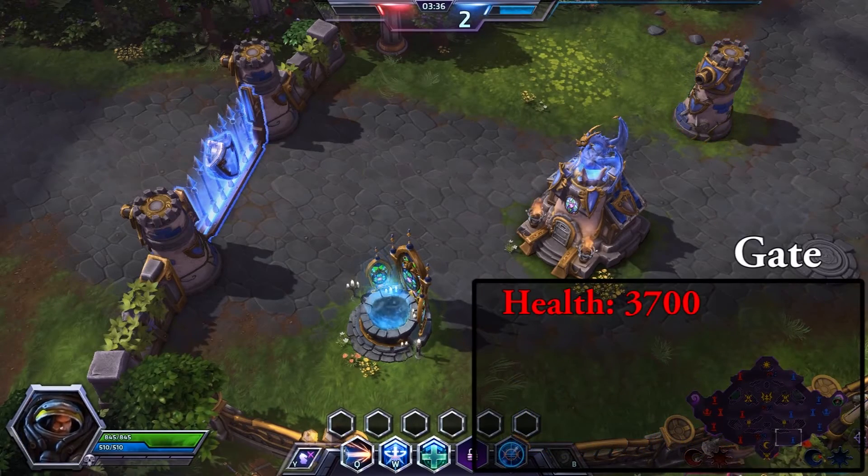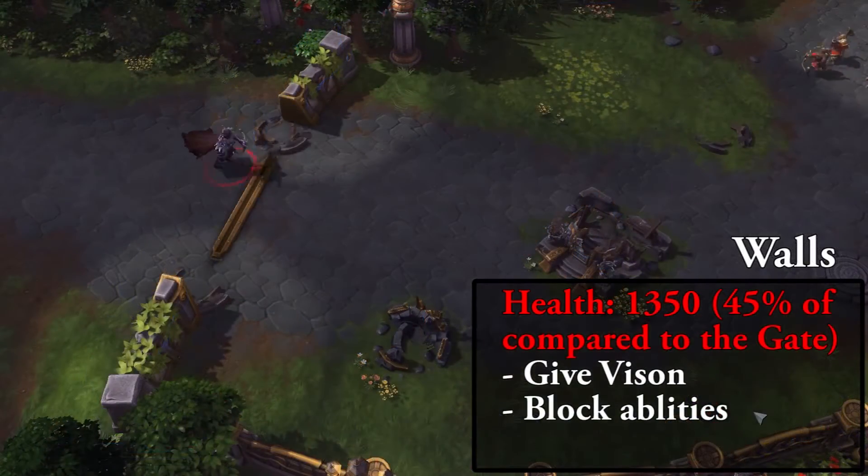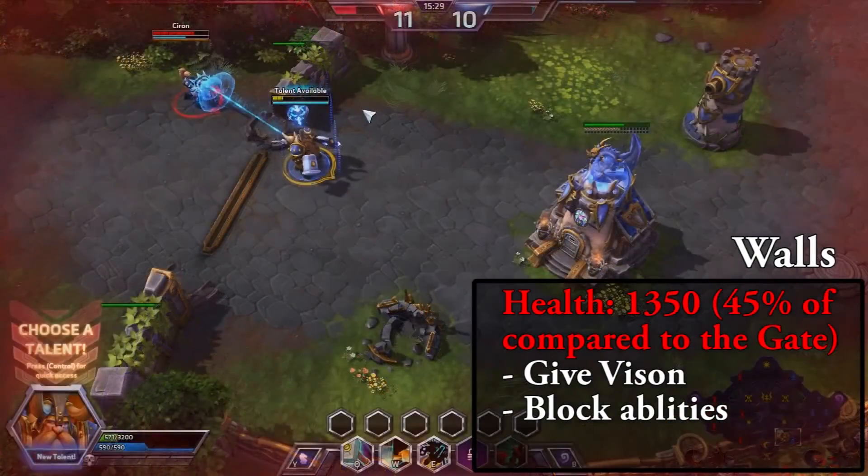The gate has 3700 health. The walls have 1350 health, give vision and block some abilities like Nova's triple tap.